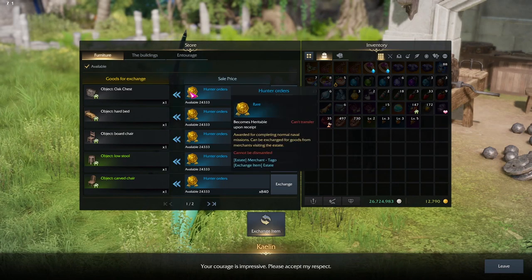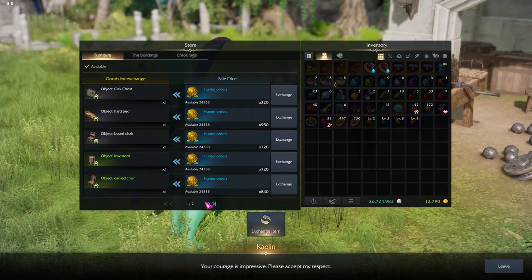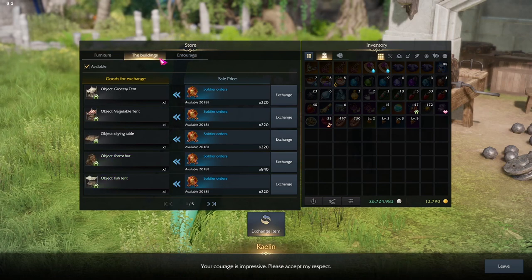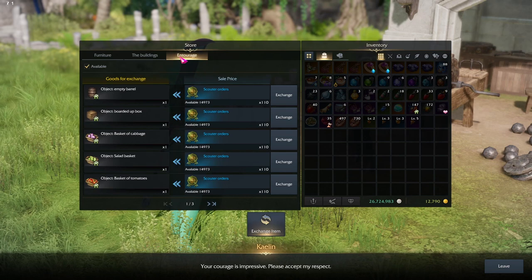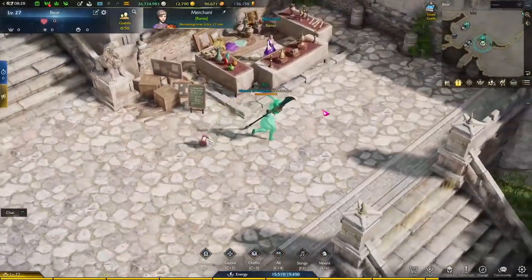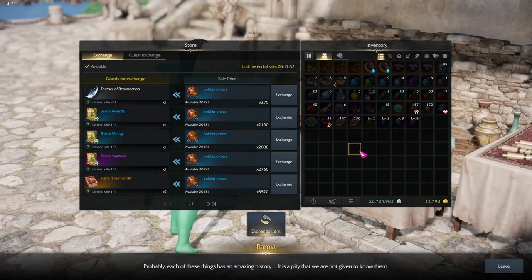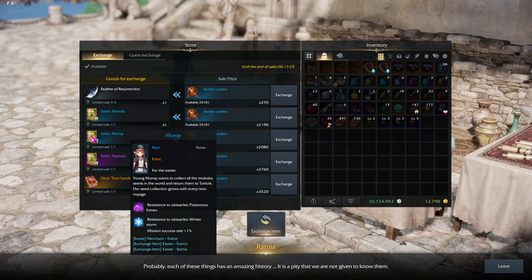For example, this NPC here lets you exchange hunter orders for different furniture that you may want to place around your home. Hunter orders are gained from rewards from the headquarters when they return down by the port. There is also the traveling merchant. This traveling merchant refreshes every 24 hours and they have new stock every time — they can have sailors, cards, and other goodies like ship designs.